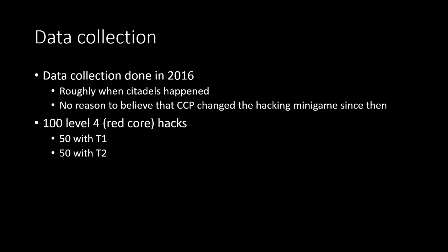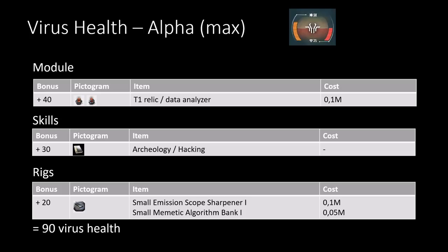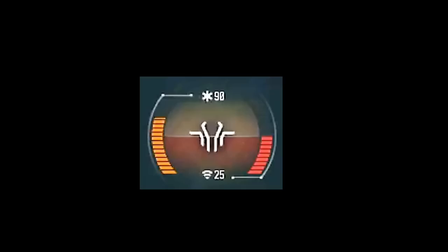The data collection happened in 2016 and, even though that's a while back, there's no real reason to assume CCP has changed the hacking game since then. I did 100 level-four relic hacks — 50 with a tier 1 virus and 50 with a tier 2 virus. My tier 1 virus was a 90/25 virus, which you can get by adding a tier 1 relic analyzer to a tier 1 exploration frigate, with the archaeology or hacking skill at level 3 and two rigs for +20 virus health.